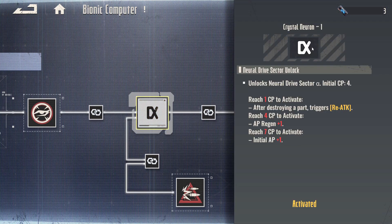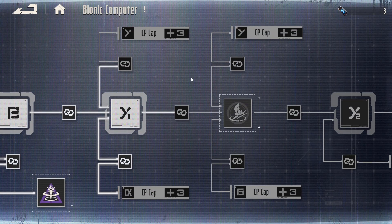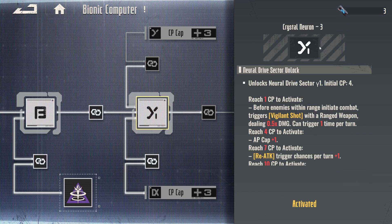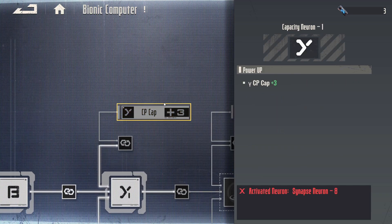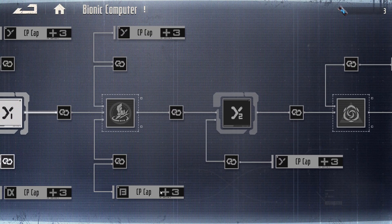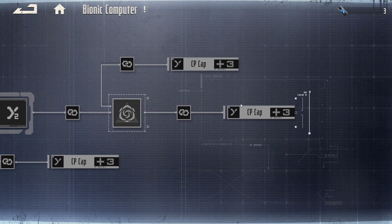In order to increase the overall size of these neuron modules, you have to unlock things called the CP cap. As you can see, there's a design for each one. This would be your Sector A — it increases your Sector A's CP cap by 3. You have crystal neuron module — I think this is module 3's symbol — so you get increased by 3. This is Sector module 2, CP increase. There are the design of the module and the CP increase.